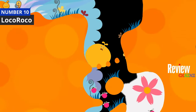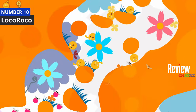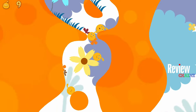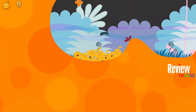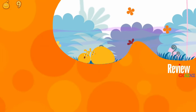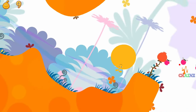Number 10 on this list is LocoRoco, a quirky platformer with unique control mechanics and a charming art style. As you can see, it's a big orange bubble-like thing that splits into eight or nine little pieces. You move your controller left and right to tilt the screen and roll your character around.